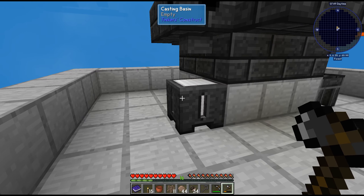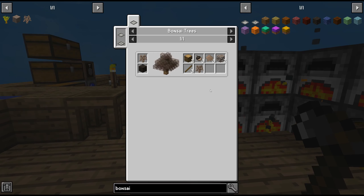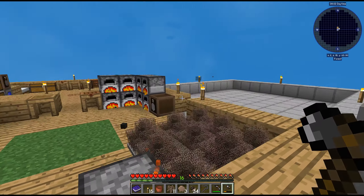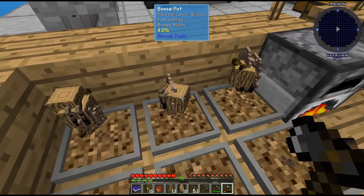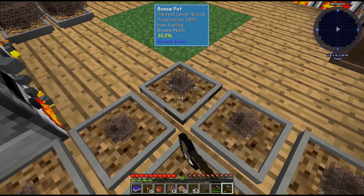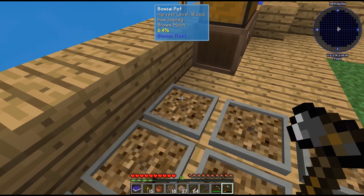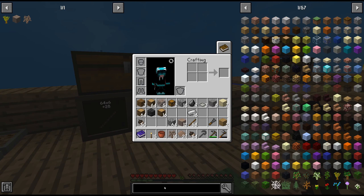Dry faster — come on, there we go. I should have been doing other stuff while waiting. We have 21 amber — smelt more so we can make more. How many iron do we have? 18. We can take three of these — one, two, three — and turn those three into hopping bonsai pots.